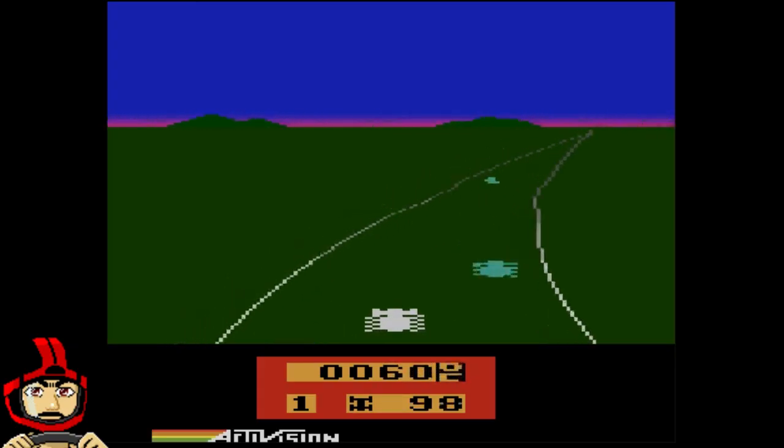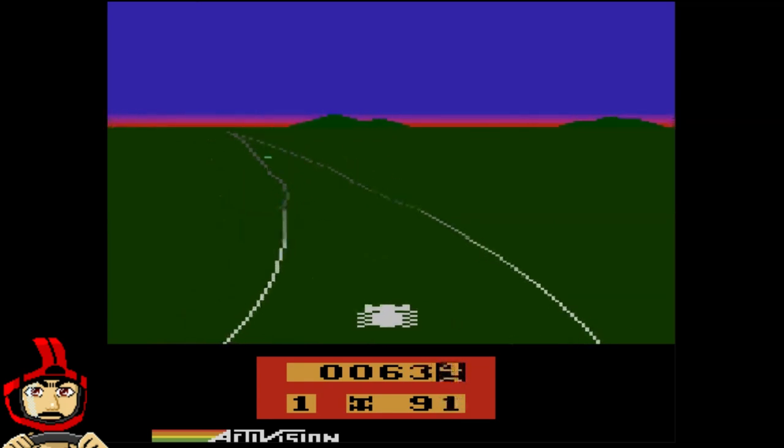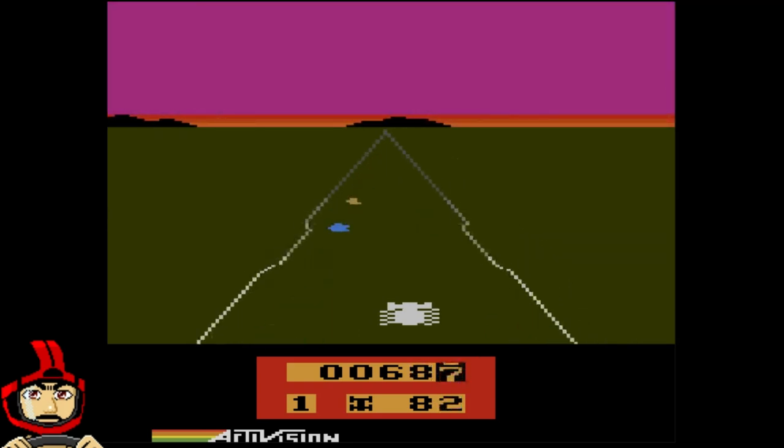Welcome back to RRR. We have a racing game versus racing game for the Atari 2600. The first one we're going to talk about is Enduro. Enduro was published by Activision. It came out February 1st, 1983.